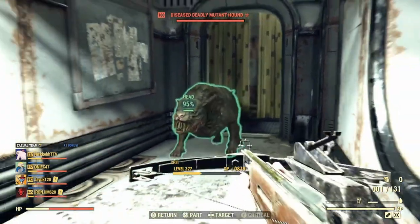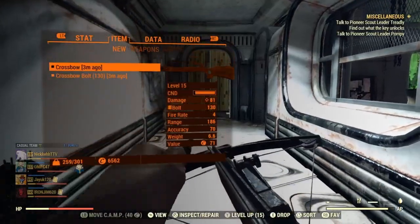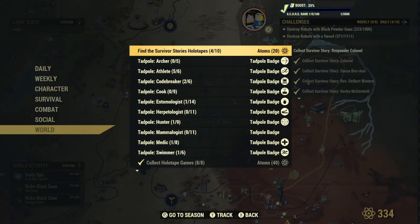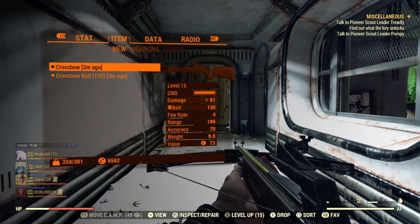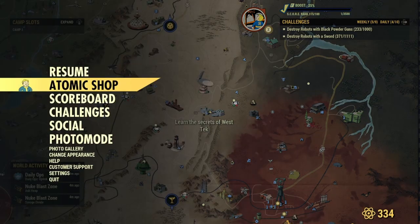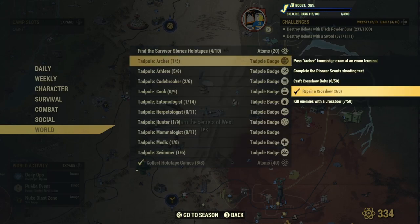Just to show what I mean, we'll do a couple kills and get a couple shots off with the crossbow — that's more than enough. We're going to use a basic repair kit, open up the challenges, and we are currently two out of three. Now we'll repair the weapon again with an improved repair kit. It's now at 150% condition, and we are finished with the repair crossbow for the Tadpole challenges.